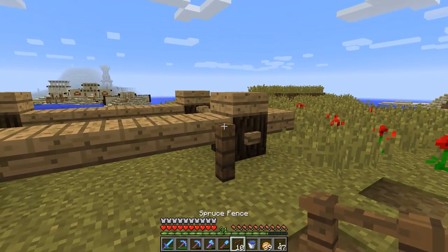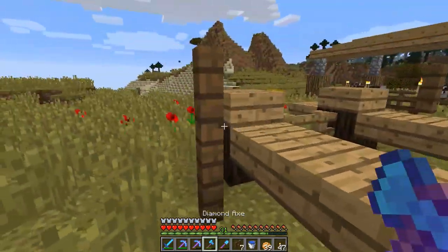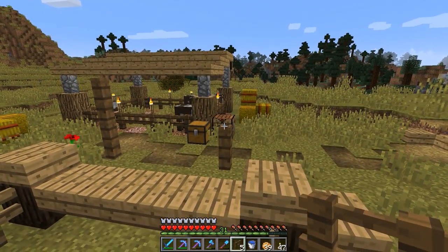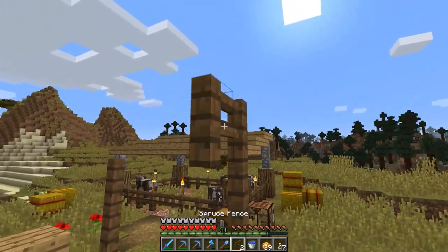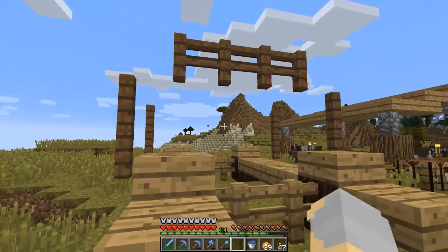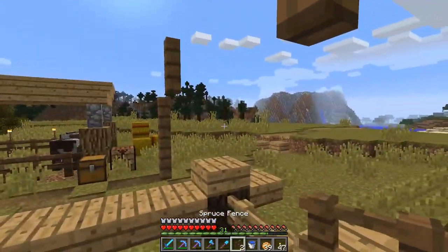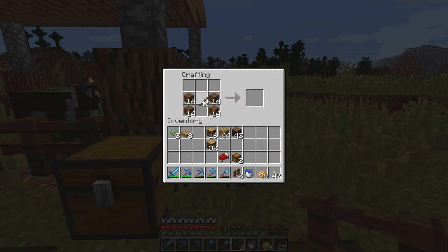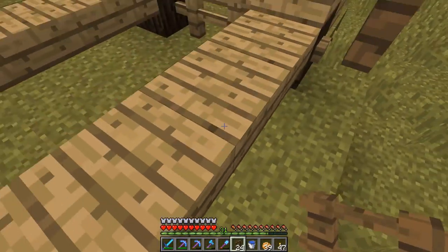Now we need to work in some other details. I'm thinking we'll have a couple of these guys kind of coming up the side over here. These will be like the little support things that kind of go up and over the wagon. So we'll bring those up - maybe too high - and then maybe bring them over one, two, three, four altogether. We'll maybe do something like that. That seems to be about right. Although honestly, I'm kind of thinking that those should come up a little bit more. I think we're going to have to make some more spruce fences. Let's do that real quick. That should be enough.